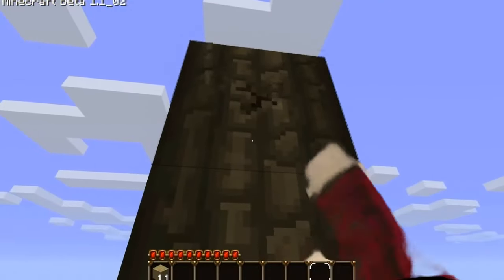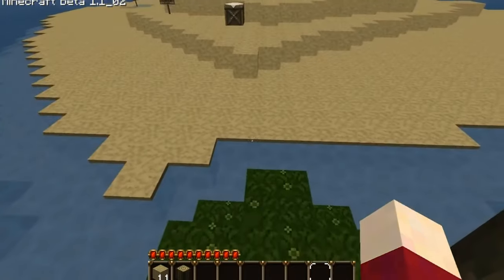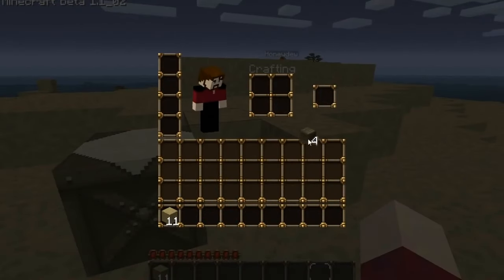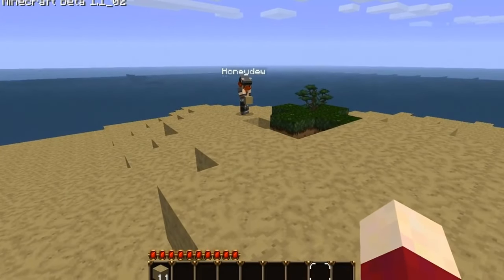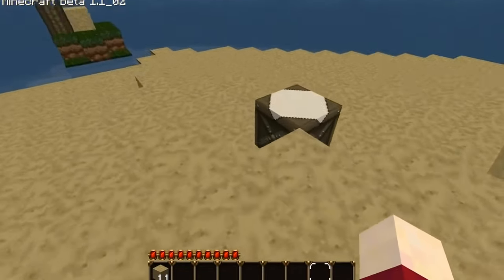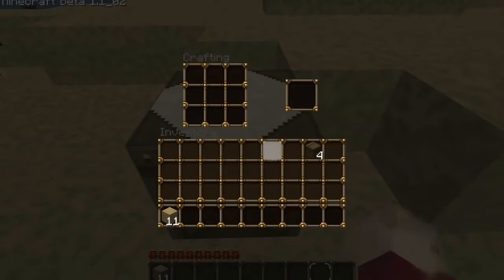This poor tree. What if a creeper comes and blows up that crafting table? We won't let that happen — we'll cross that bridge. Also, we can't make a door because we don't have any wood. I've got four wooden planks. I need to make a wooden pick — is that the goal? I think so. I actually need more wood.